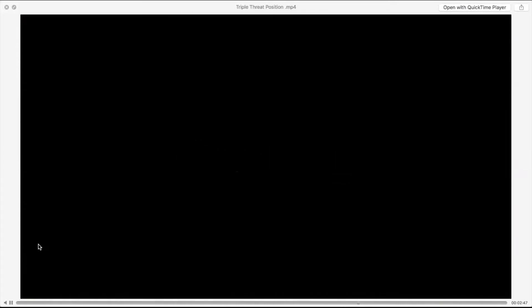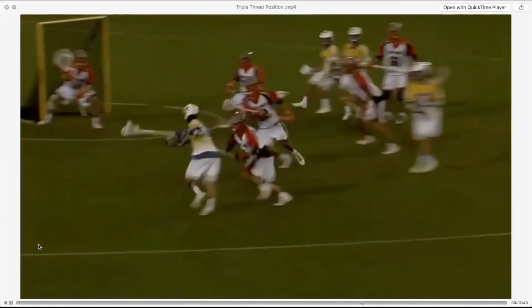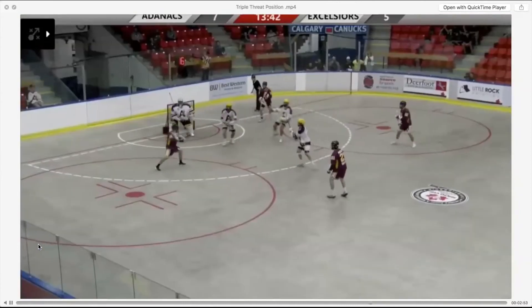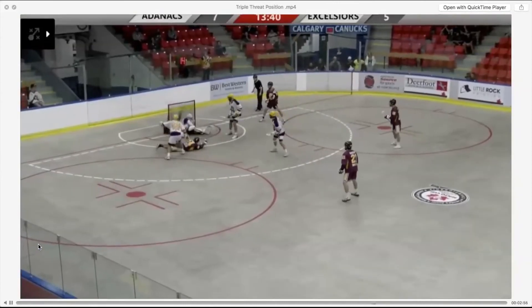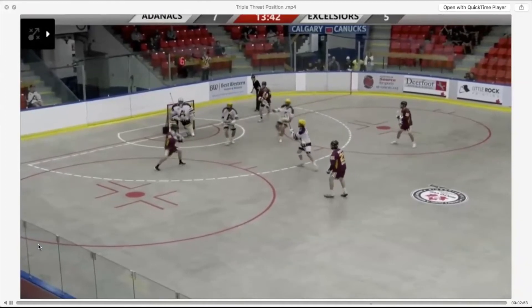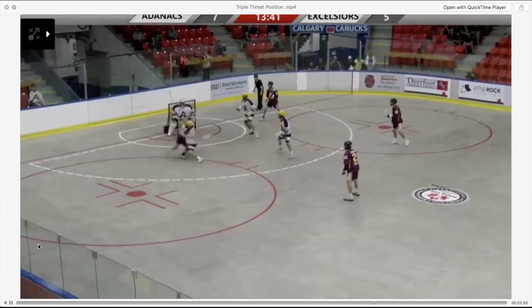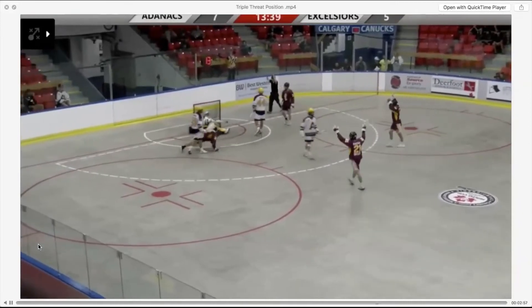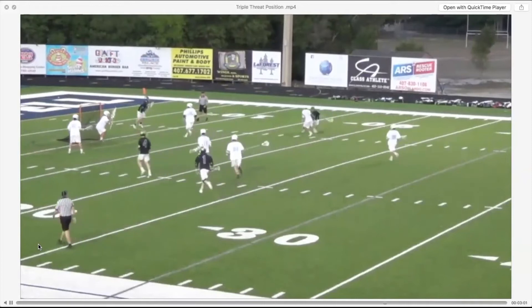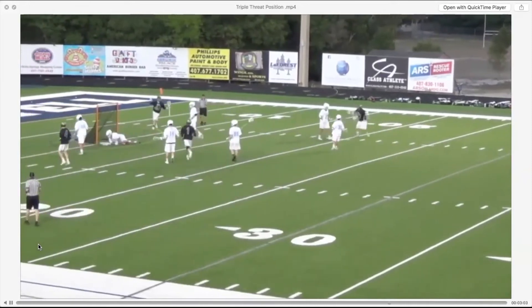Your toe drag is similar to your face dodge because the stick comes in front of your body, but it comes low, which allows you to be in very tight quarters. Watch a box lacrosse player in a four-on-three situation sell the shot and execute a toe drag in incredibly tight quarters. And here's a fake toe drag — wind up, fake your toe drag, set your feet, find your screenshot.